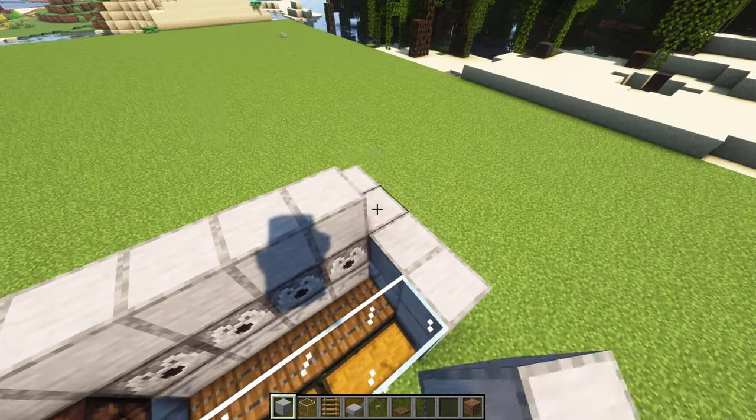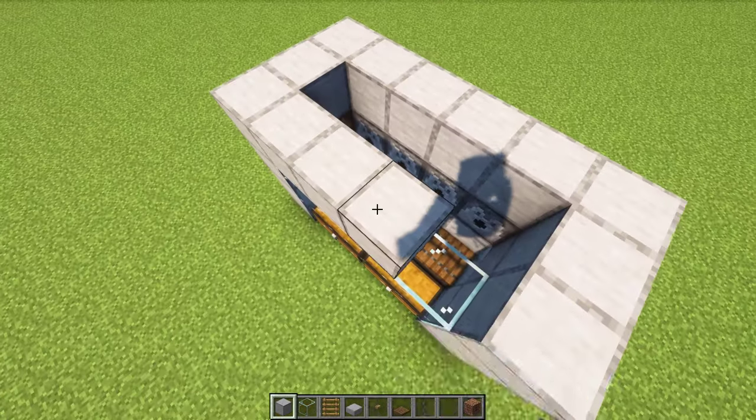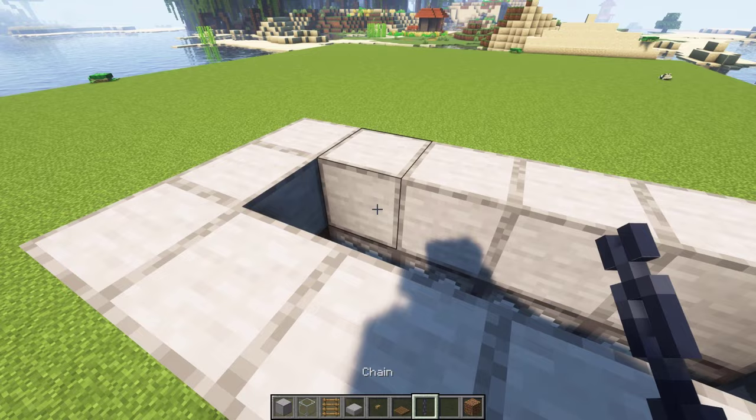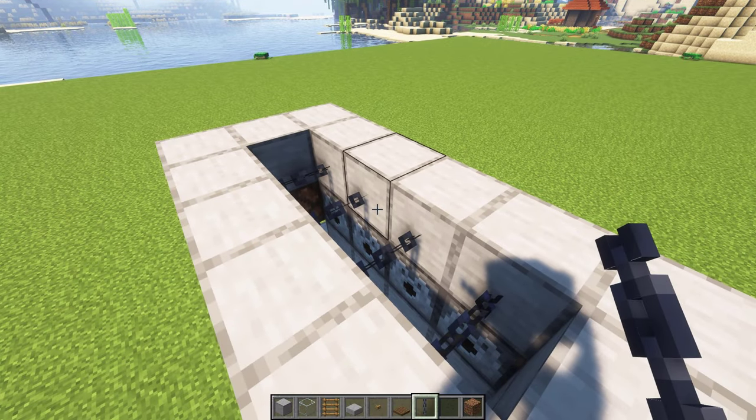Next, add one extra layer like this. Then place your chain over here. The chains will allow the baby cows to fall down.